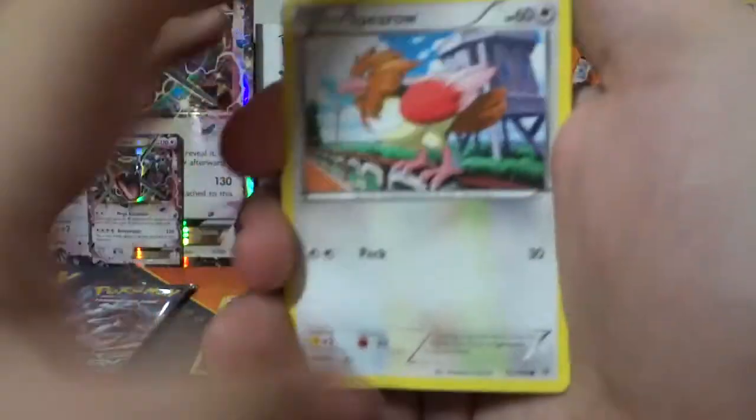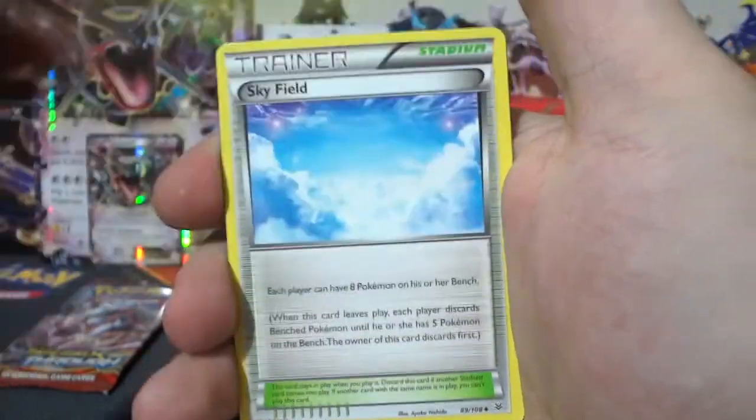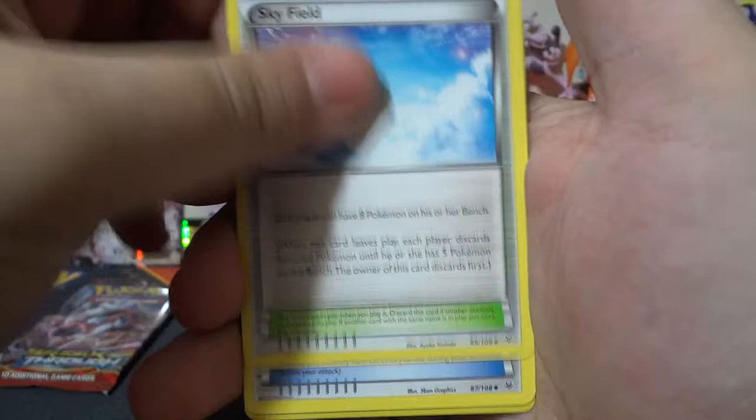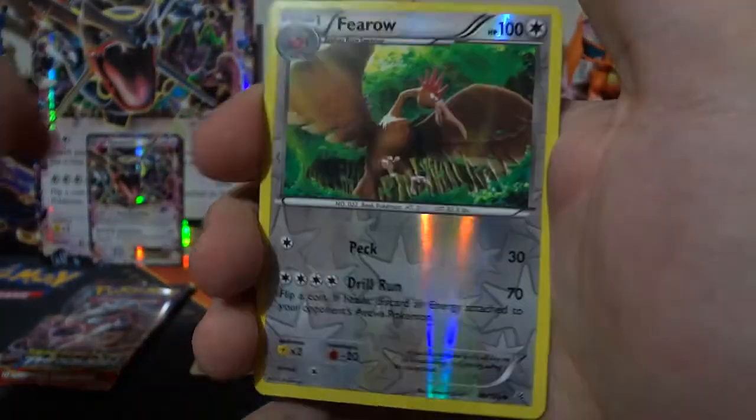I'll do Roaring Skies, and then you want to close it out if things go awry. Hopefully if my luck works in Breakthrough we'll run out. Let's find out now with Roaring Skies. We got Spearow, Ninjask, Gligar, Voltorb, Tropius, Skyfield, Rayquaza Spirit Link, and Victini non-holo rare.